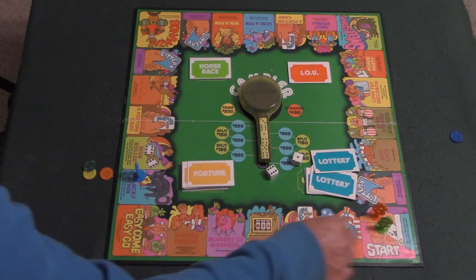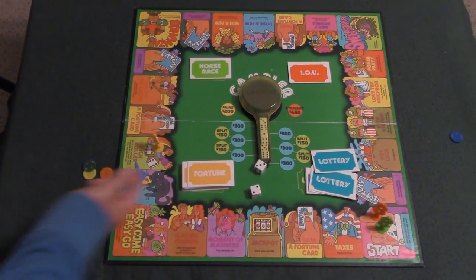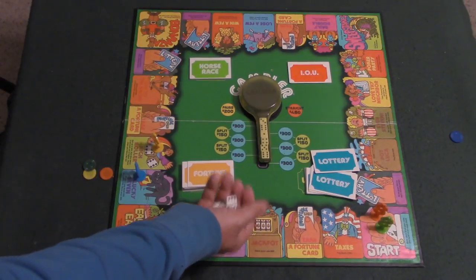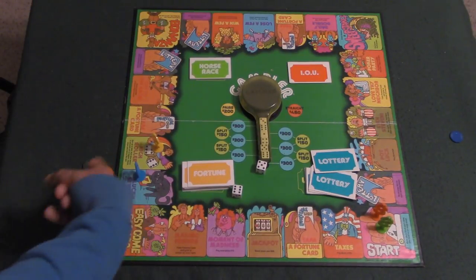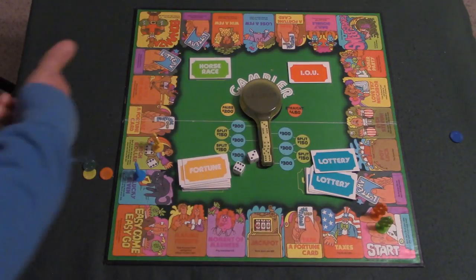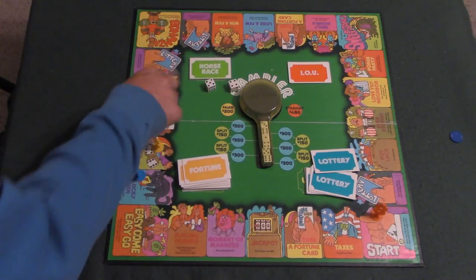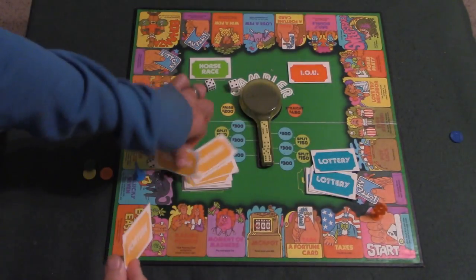He rolls seven and lands on the same spot, so we'll move on. Landing on High Roller — this one says 'bet up to fifty dollars, roll dice twice; if the second roll is higher, bank pays you twice the bet.' He bets thirty bucks, rolls an eleven, so he needs to roll a twelve to collect — he doesn't, so he ends up paying fifty dollars. Next player rolls a nine and lands on a fortune card space, which says 'pay fifty dollars to the bank,' so that player pays fifty dollars.